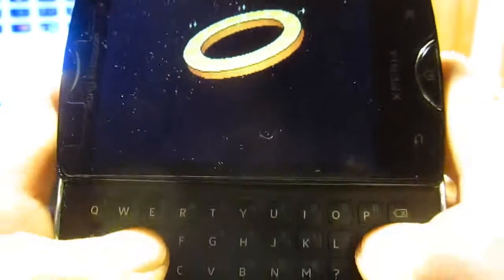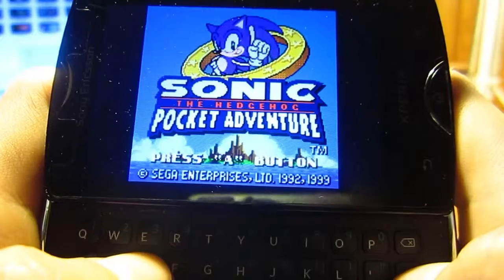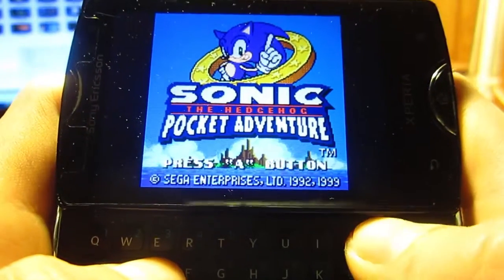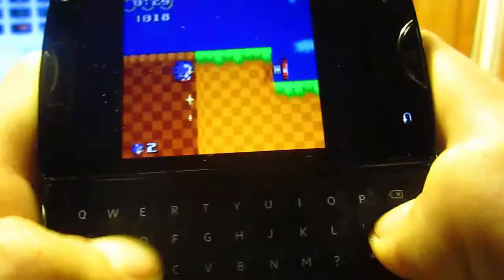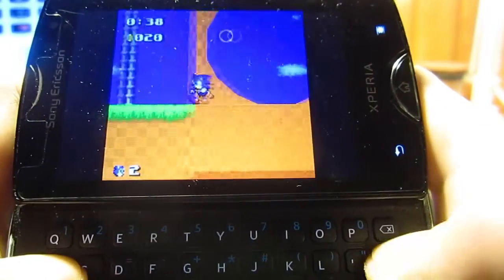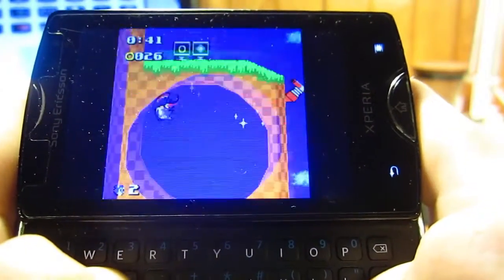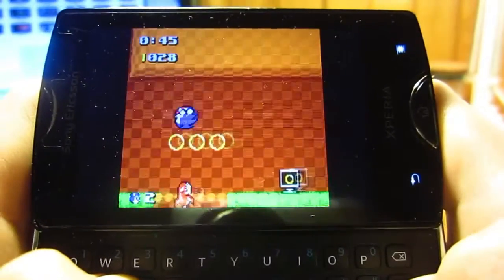I'll quickly show this: the Neo Geo Pocket emulator, ngp.mu I believe, made around '99. Highly recommend it, pretty cool, works well with the QWERTY keyboard. This keyboard is great for any game that's not a 3D game — I could even play Klonoa on PS1 with it easily. Nice to be able to use the controller too. That's it, thanks for watching — if you have any questions just shoot me a comment and I'll try to respond.